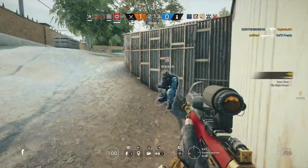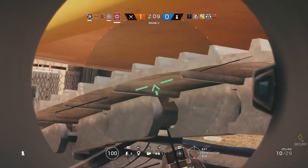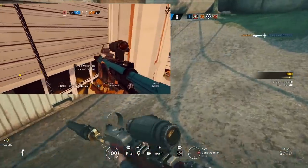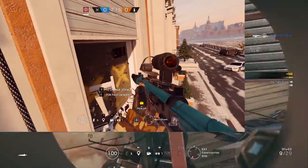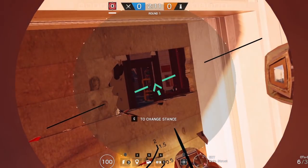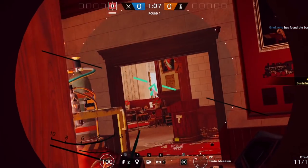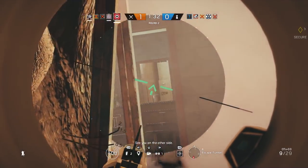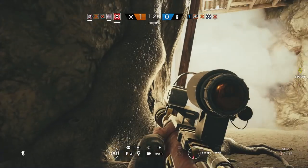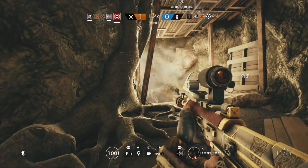Glaz works best when he has long, clear lines of sight. A perfect example is on Café — the double window outside the reading room can allow you to look all the way through to the machine room, stopping rotations and movement whether the defenders are on that site or not. Roamers often move through the machine room to swap which set of stairs they're at. Similarly, the dirt tunnel on Clubhouse, as you can see here, is where Glaz really shines. Even if he doesn't do too much there, just making his presence known automatically cuts the room in half and stops people from moving around.